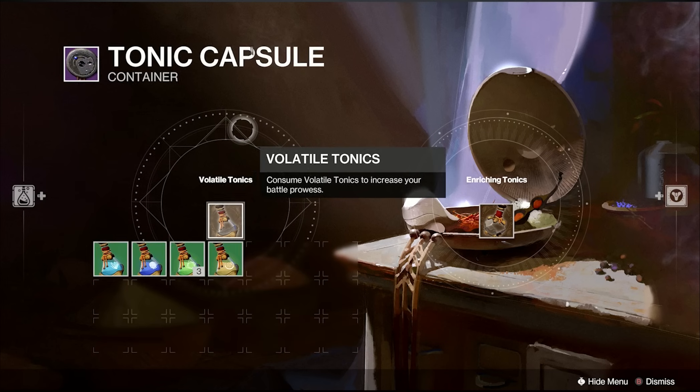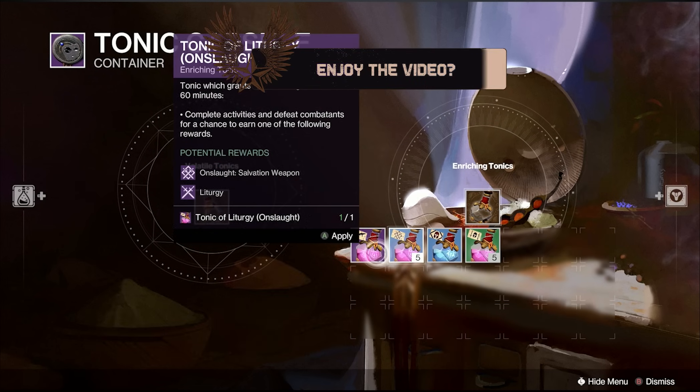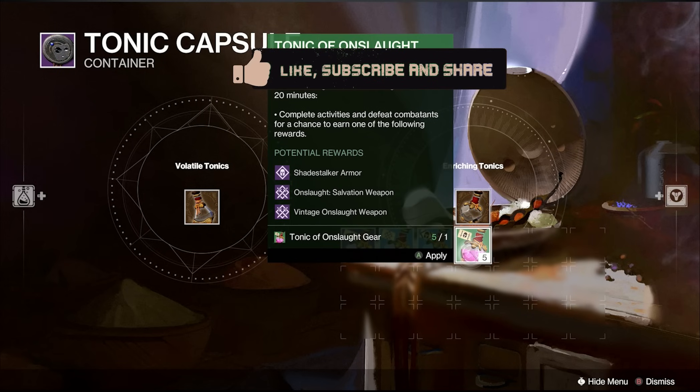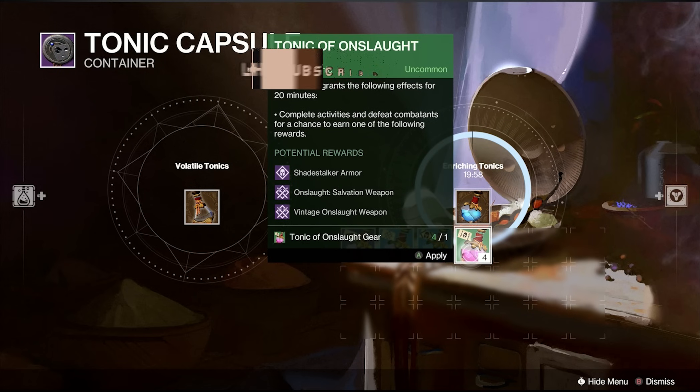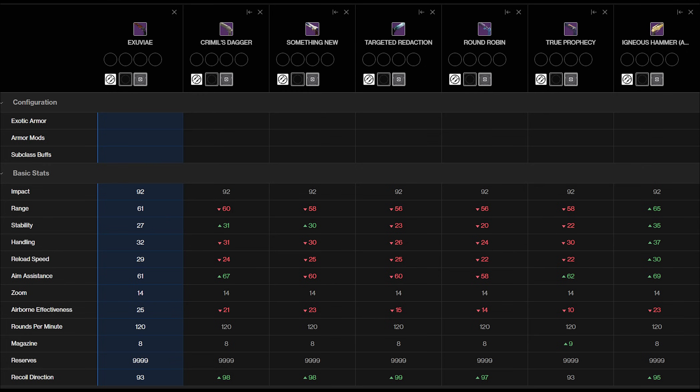It's not craftable so you have to grind for it. With the new system, make a potion for the weapon drops and do anything — PvP, anything after a magic drop — but the best bet is to pop one of these and play Onslaught. Get one during or at the end.